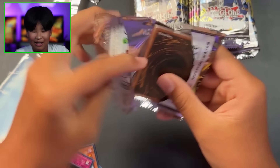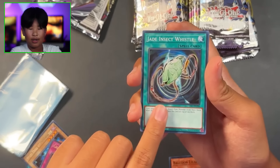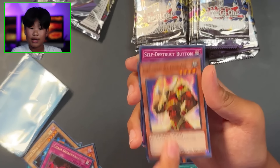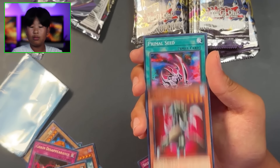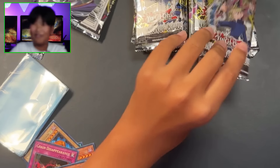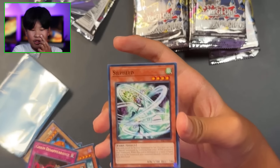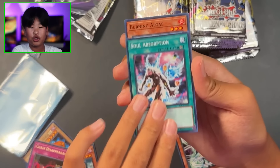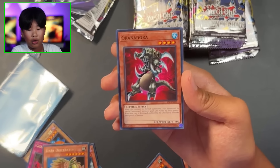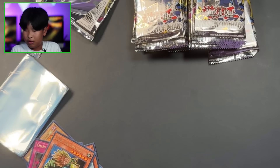Should at least give me an ultra. Balloon Lizard, Jade Insect Whistle, Smashing Ground, Hyper Hammerhead, Enraged Battle Ox - that's cool - Self-Destruct Button, Granadora, Primal Seed, and Torpedo Fish. We might have gotten scammed here guys, I'm not gonna lie. Soul Feed, Soul Absorption, Burning Algae, Prickle Fairy, Dark Driceratops, Granadora, Soul Tiger, Chaos Greed, and DNA Transplant.